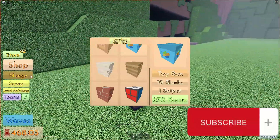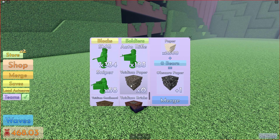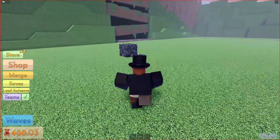The first thing I noticed about this update is when we go to merge, there are new blocks. Viridium, which used to cost simple blocks at 25, is now obscure. These are brand new blocks. Let me just show you the blocks. This is obscure paper.